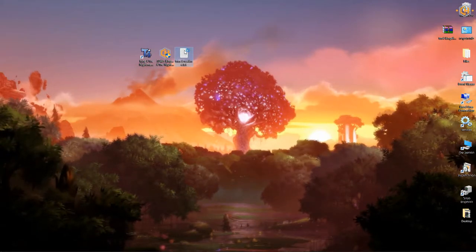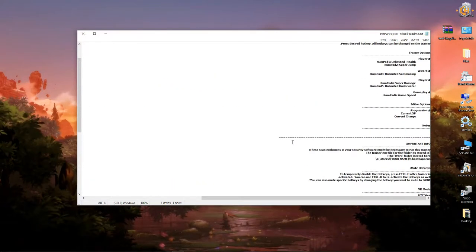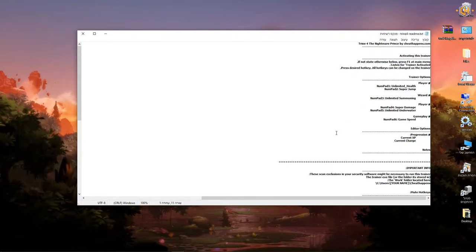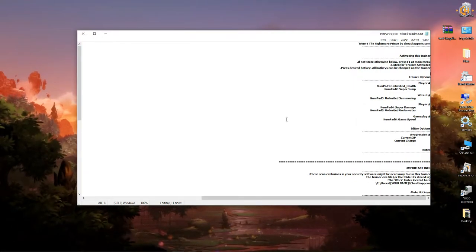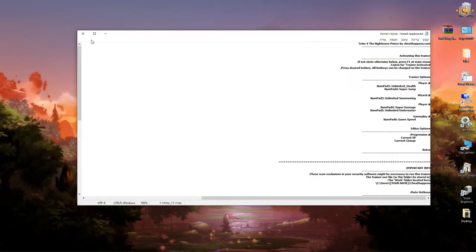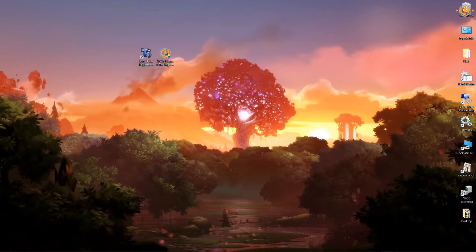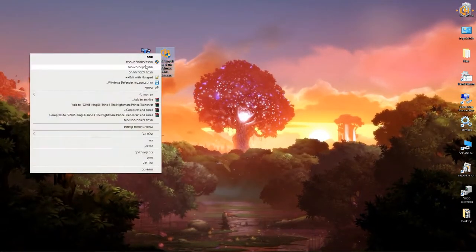Here's the readme file. Here you get all the instructions on how to activate the trainer. Most trainers work exactly the same — press F1 at the main menu to activate the trainer and use the options in game. Some trainers are more special, so you will have to follow the instructions. On this stage you can open the trainer with admin rights — this is my recommendation. Always right-click on it and open as admin.